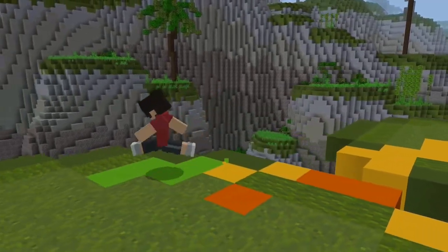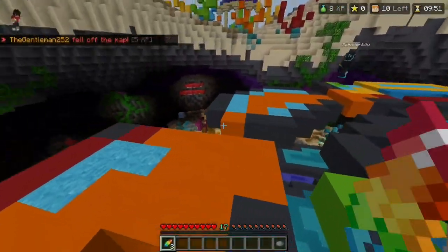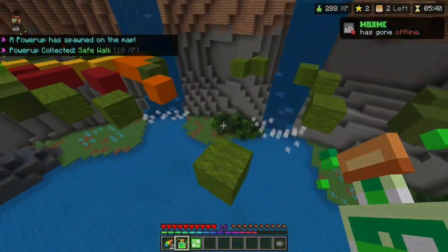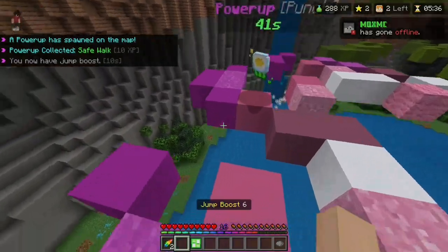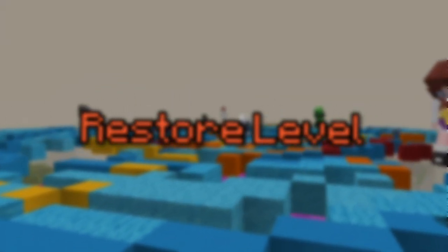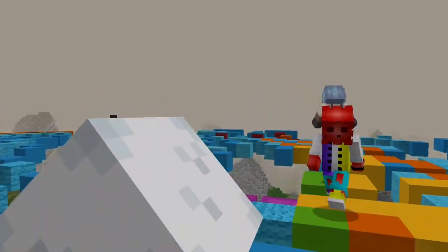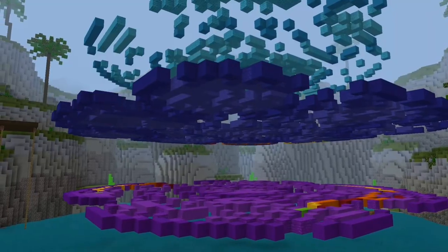The first thing you'll need to do is start running. You should destroy blocks diagonally — this won't really help you win or lose, it'll just give you more XP as you're destroying more blocks. Try to collect as many power-ups as you can, but if it's too far down or up, it's not really worth it. If you get a safe walk or a restore layer power-up, try to save it for the very end of the game. Same thing with the one-hit power-up.